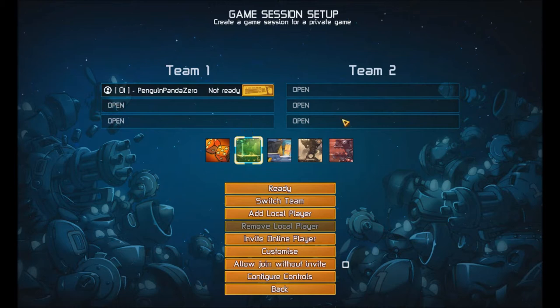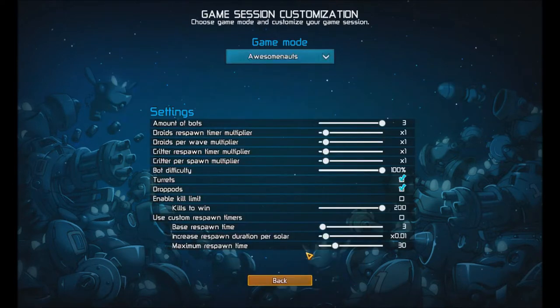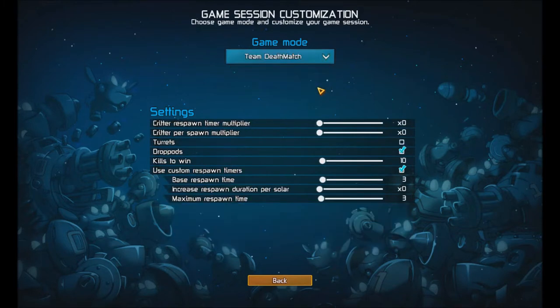I don't have any friends with me because this is a beta version. But if you go into private game and pick AI Station, you can see that there is now a customize option. There is a Team Deathmatch option. However, I cannot show this because it is bugged right now — there are no bots in Team Deathmatch at the moment. So for now I'm going to stick with the normal thing.